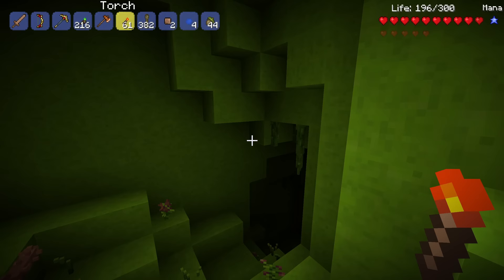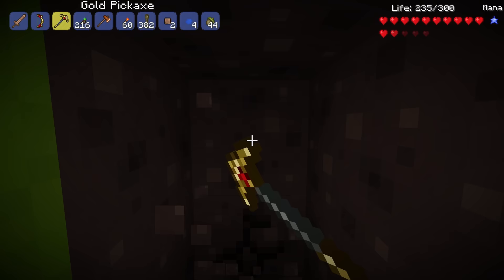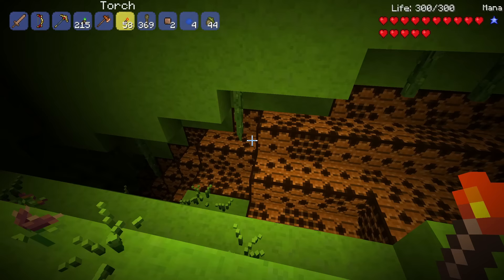We just got the achievement 'Where's My Honey?' I think that means you're near a Queen Bee biome. Going off that, I'm going to dig around as much as possible — and we have actually found a bee biome! Hats off to that achievement because otherwise I don't think I'd have found this.